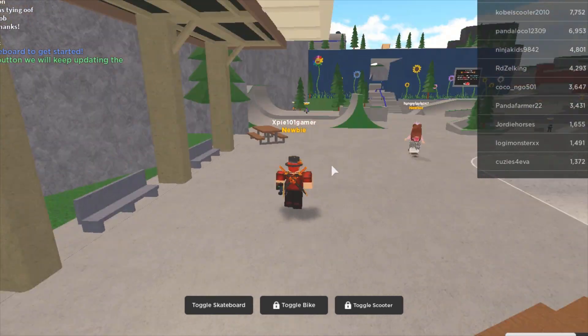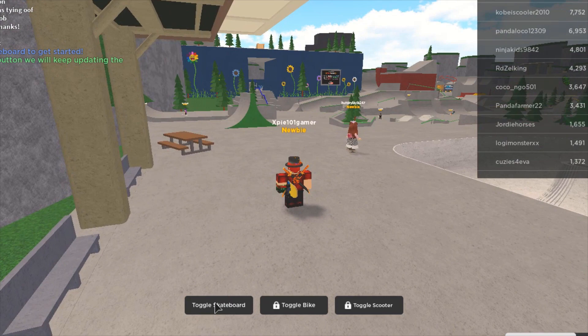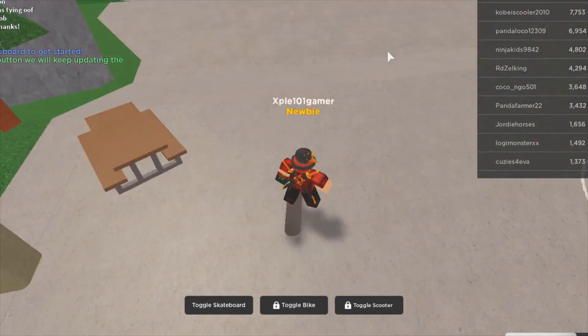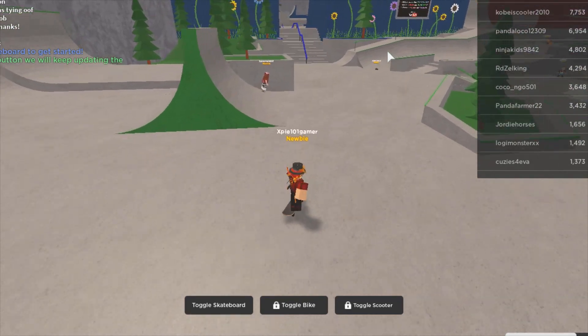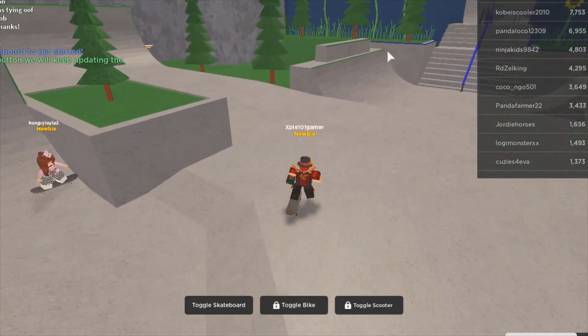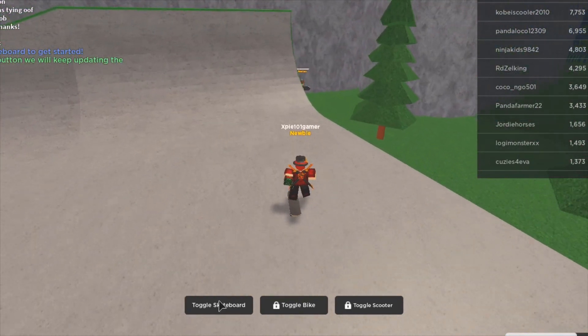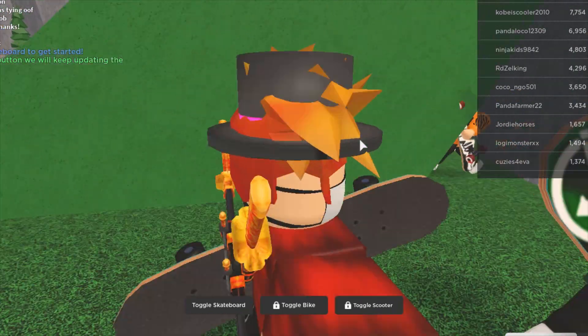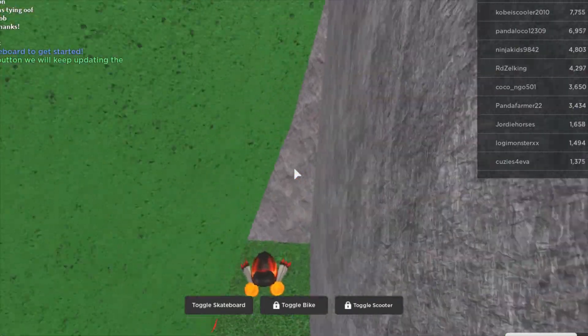So the first badge I'm gonna start off with is the question mark badge. I spawned right here — just follow where I go. We're heading to this ramp right here, and once you're over here you're going to want to go to this little hole in the corner right here where these people are.